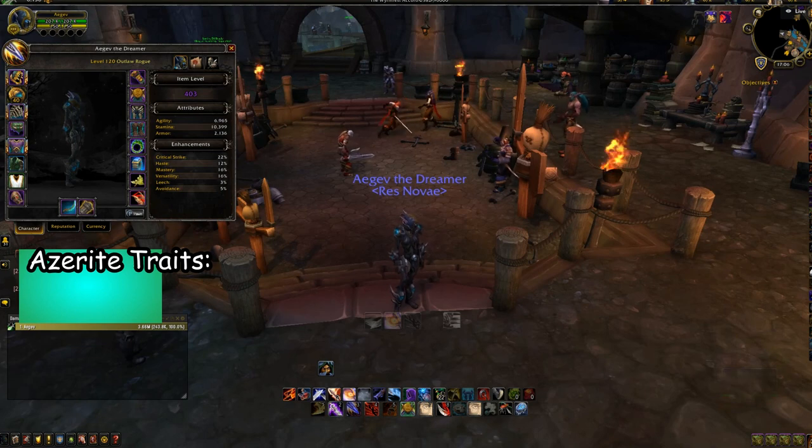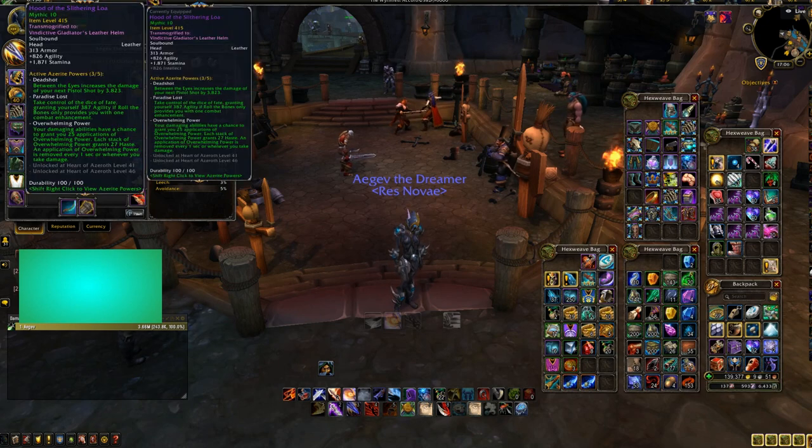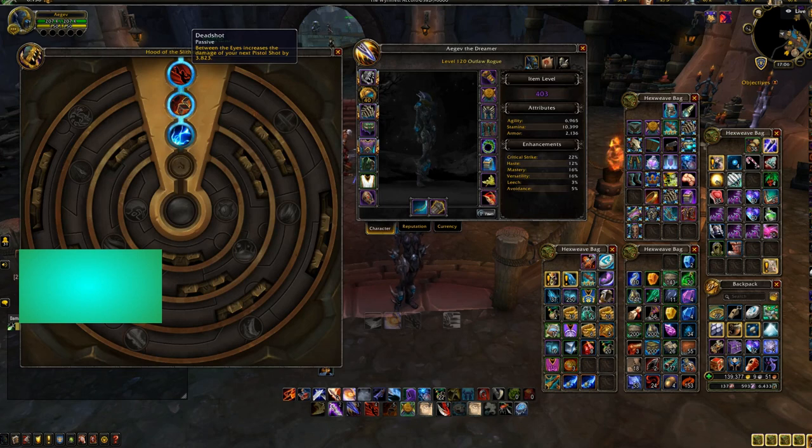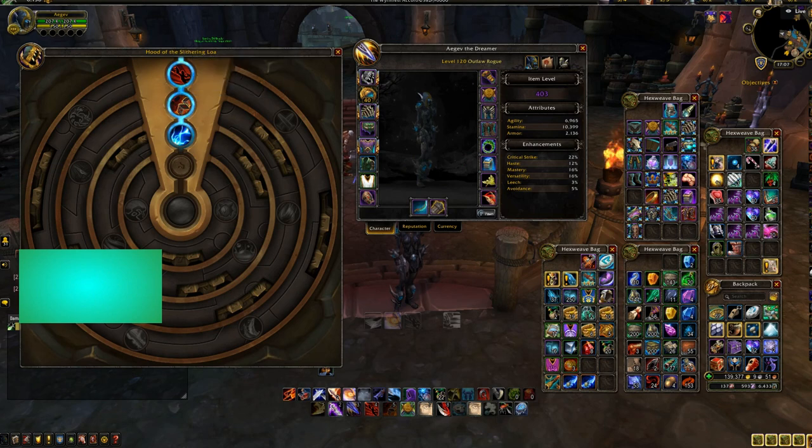Now let's talk about Azerite traits. I'll open up my bags. You really want Deadshot on all of your pieces if you can — that is the best single target Azerite trait you can get. And then Overwhelming Power, because it gives you haste, which is really, really important. That's the one I bought with currency. So Deadshot and Overwhelming Power are your priorities.